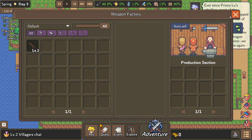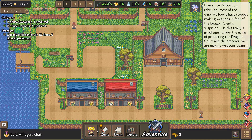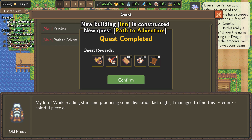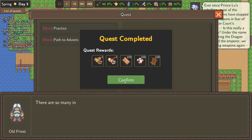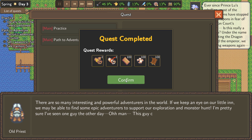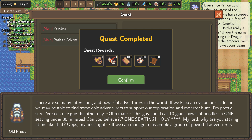We've got our swords and our armors. Quest completed — that gave us some rewards. There are so many interesting and powerful adventurers in the world. If we keep an eye on our inn, we can find epic adventurers for exploration and monster hunts. I'm pretty sure I saw one guy the other day who could eat ten bowls of noodles in one sitting in under 30 minutes.